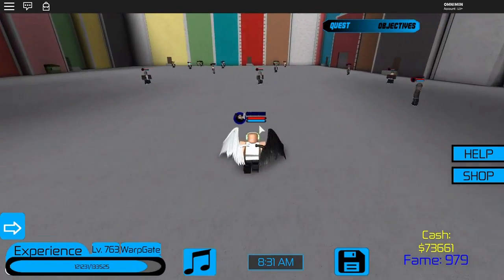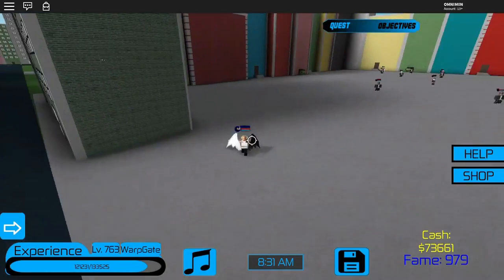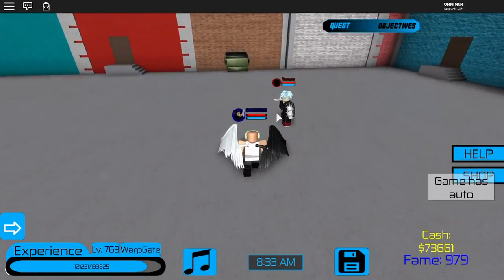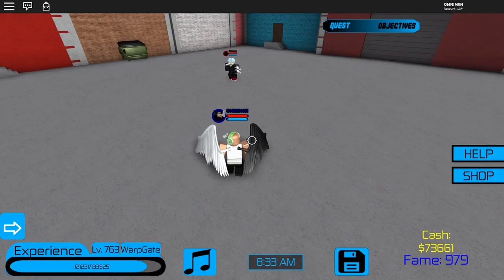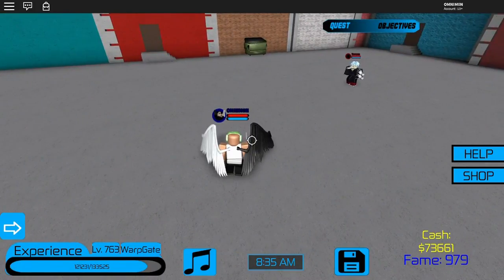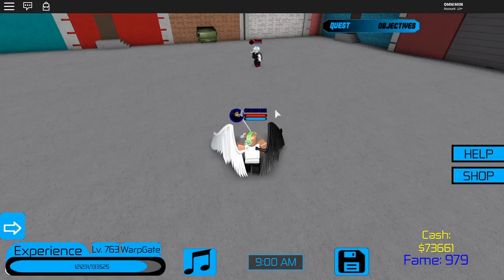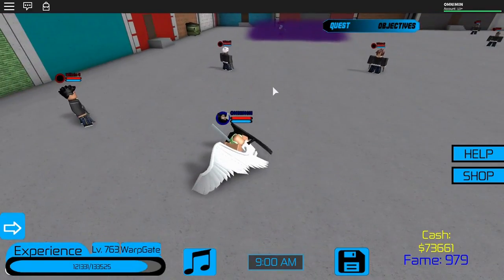I'm gonna run through this really fast. For requirements, you need to be kind of high level and you have to have warp gate. Basically, warp gate or half cold — for half cold you want to use your cold move and freeze Tomara, then attack him with your sword. If you have warp gate, you want to use the X move, which I'll use right now, and that will also freeze him.